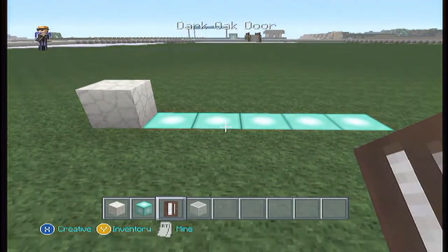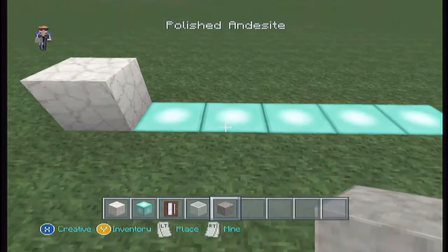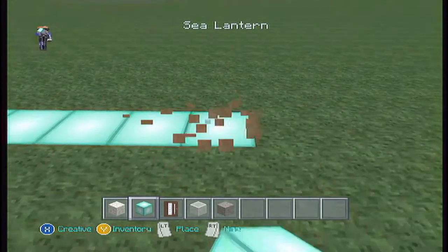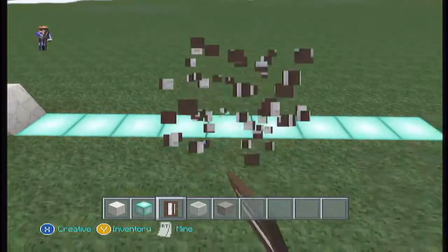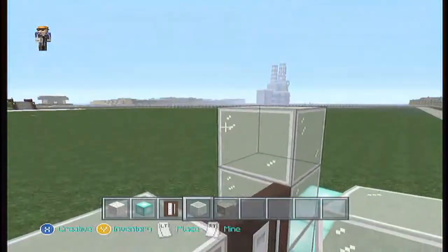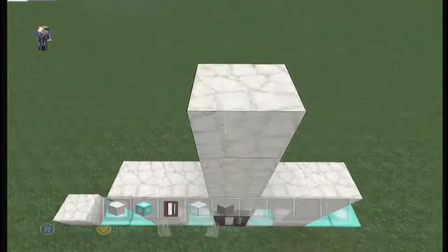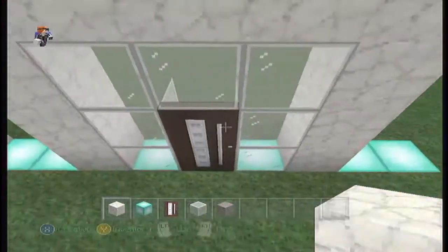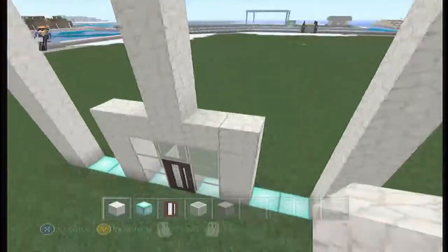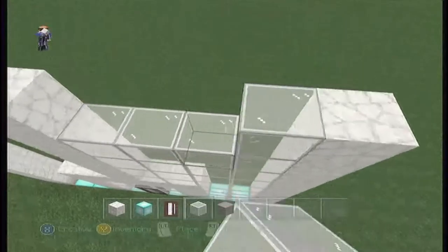We're going five across and figuring out the flooring for the inside — I think it should be polished andesite, that looks nice for flooring. I want this to be a wider hall. I'm starting with a wing of the building, so we'll do the wing first. This is the center of nine. The design isn't going exactly how I planned in my head, but it's coming out into something different, which is good.